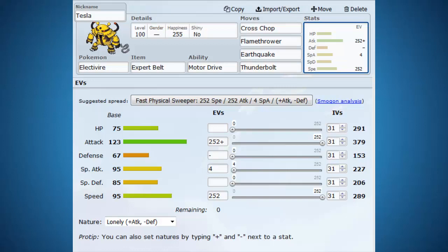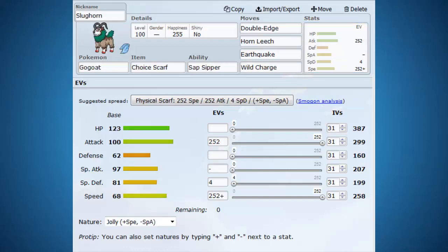Resisting the Ground moves that Tesla would be afraid of and also using Grass moves as an attack boost is our Gogoat, which I've put a Choice Scarf on — basically because nobody sees it coming. Gogoat has a really low base speed of 68, so even with the Choice Scarf it's not gonna beat every single Pokemon, but it does give it a pretty good surprise factor, especially if you switch in on a Grass move. So you get a 50% attack boost and 50% speed boost from the Choice Scarf, and you're able to punch some holes. Its moves are Double-Edge, Horn Leech, Earthquake, and Wild Charge. Double-Edge and Wild Charge both have recoil damage, so you can try to heal that back up with Horn Leech.